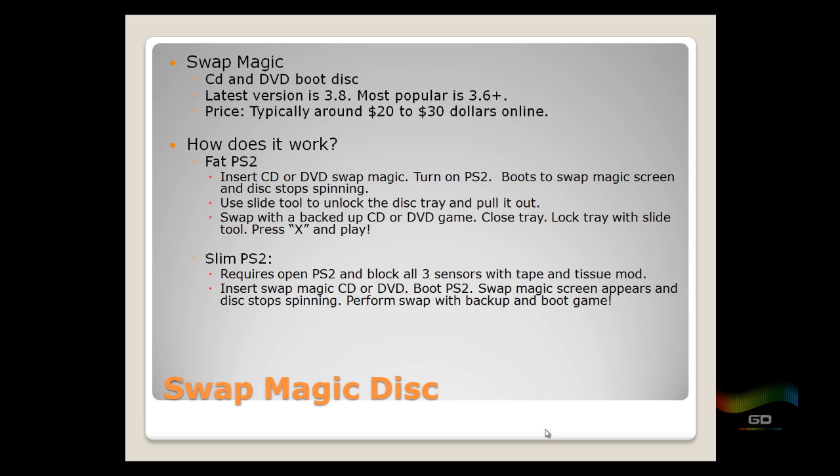With the Slim PS2, you do have to open up the console to block three door sensors using the Tape and Tissue mod or similar methods. You insert your Swap Magic disc, turn on the PS2, the Swap Magic screen appears, the disc stops spinning, and you open the lid. If you haven't blocked the three sensors, the PS2 will detect the open lid and give an error saying 'invalid PS2 disc.' Blocking the sensors prevents the PS2 from knowing the lid is open so you can perform the swap and play the game.